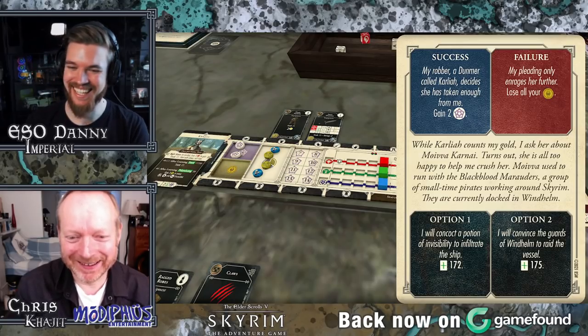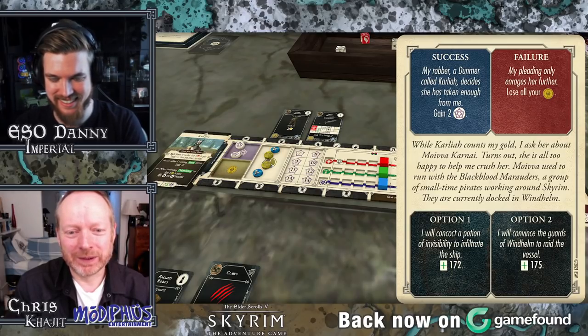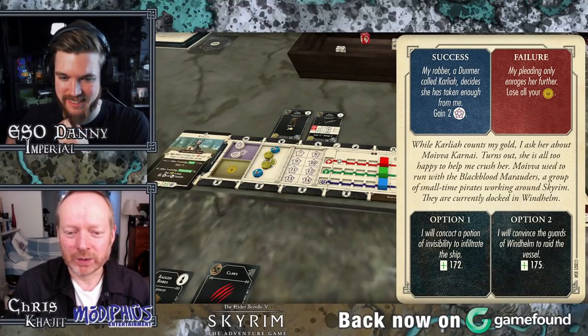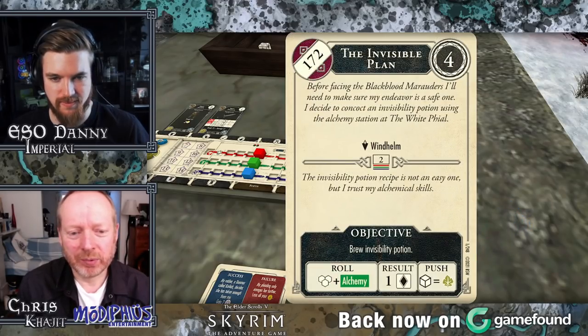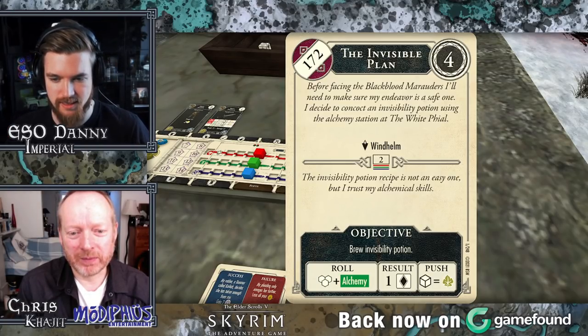What happens when you fail? As a failure, I lose all my money — I didn't have any money anyway, so they literally couldn't take anything from me. If I'd succeeded, I would have gained two XP. Anyway, whilst Kaliah counts the gold I don't have, I ask her about Moiva Kanoi. Turns out she is all too happy to help me crush her. Moiva used to run with the Blackbird Marauders, a group of small-time pirates working around Skyrim, currently docked in Windhelm. Do I concoct a potion of invisibility to infiltrate the ship, or convince the guards of Windhelm to raid the vessel? What would a Khajiit do? I'm going to convince some guards — but wait, that's going to involve money. I think I'll go with the potion, because I've got plant components.